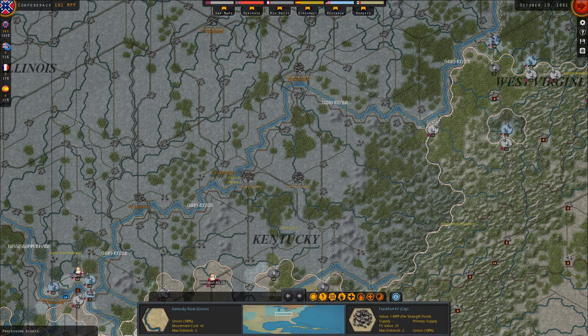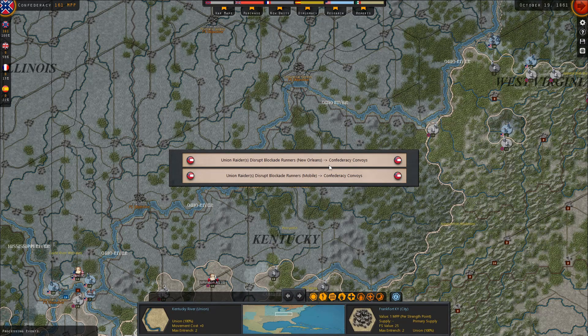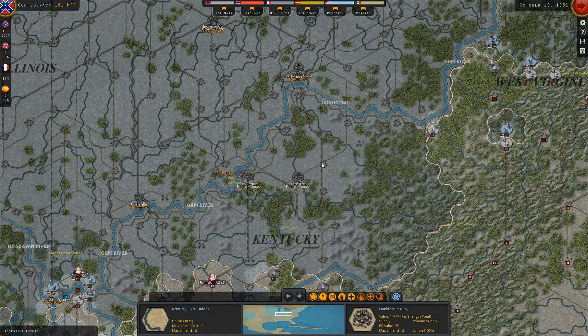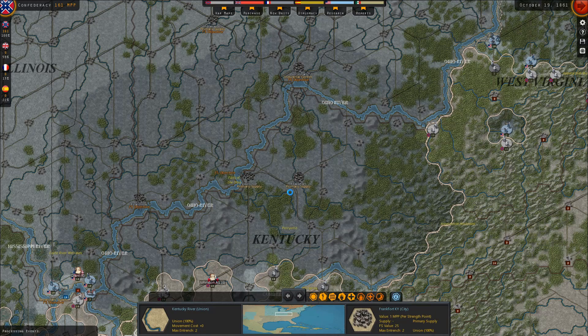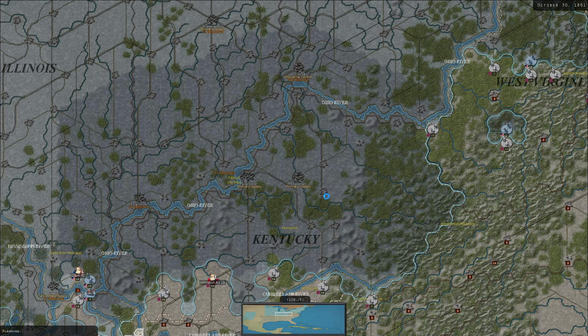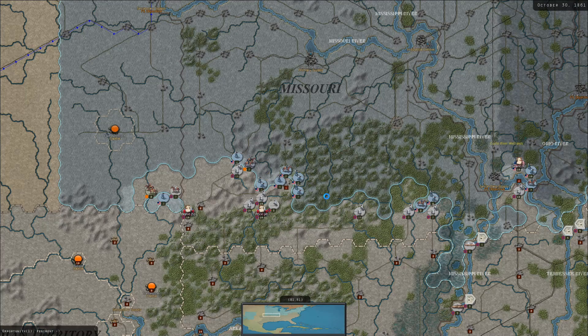Into the next turn. Pony Express Mail Services cease following the opening of the transcontinental telegraph line - yeah, that's a thing. Industrial technology - sweet. British mobilization reaches 50%. That's a start - we're halfway there.